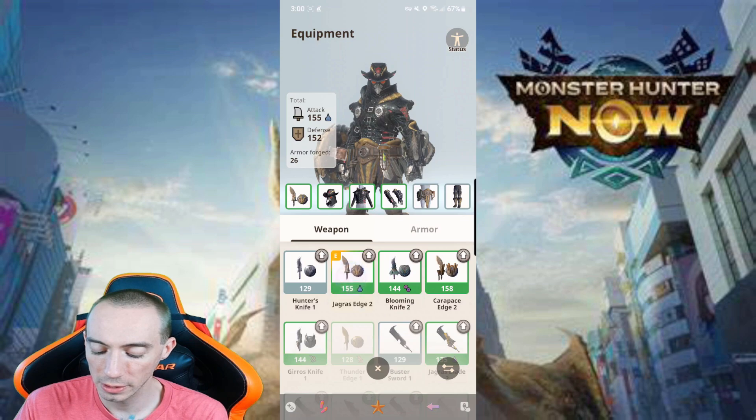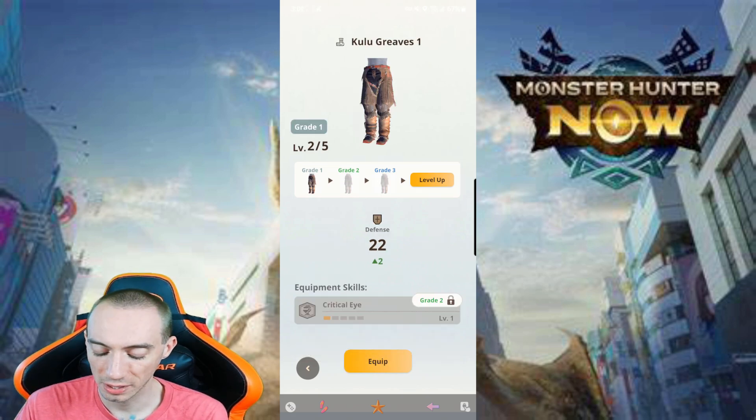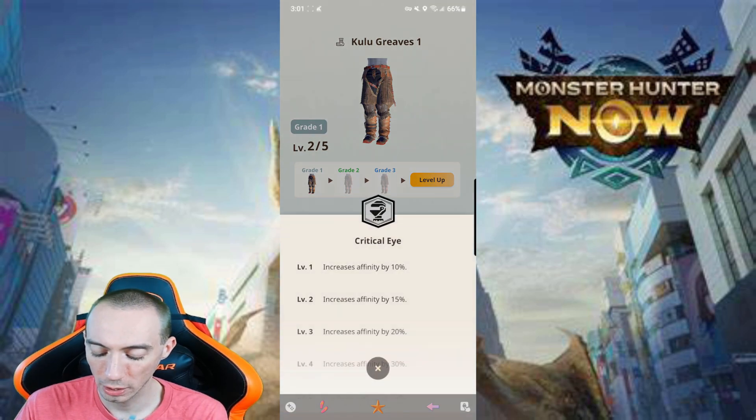If we take a look at the weapons and look at the stat that says affinity — as far as I know, affinity has to do with crit rate. If we look at the equipped skill, at grade 2 it says Critical Eye, and if we click on it, it says it increases affinity by 10%.